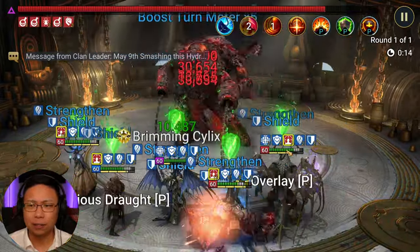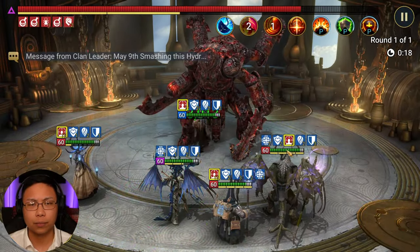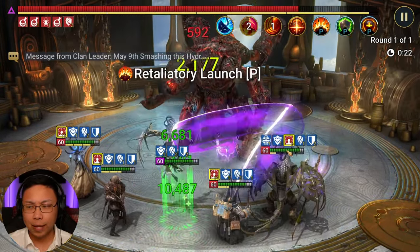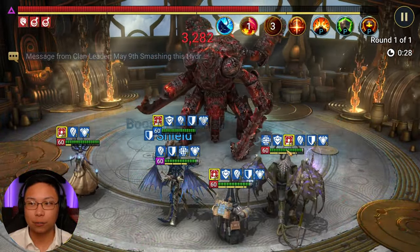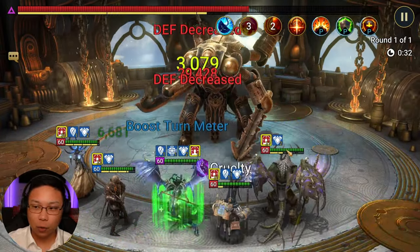I think Theodore might actually be a good slot-in because he places quite a few poisons. Maybe Cavillax, but he might be a little bit difficult to keep alive. A lot of damage will be coming from Corvus.